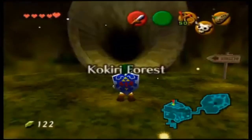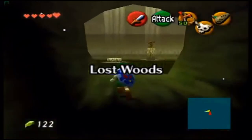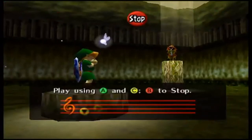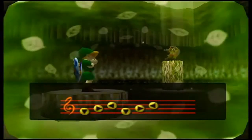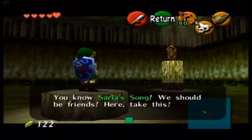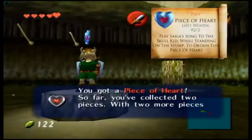Once you're back in Kokiri Forest — by taking a path that does not lead to another path in the Lost Woods — head to the left. Hop on the stump and play Saria's Song. The Skull Kid will say: 'You know Saria's Song — we should be friends, here take this,' and he gives you a piece of heart. We've now collected two pieces of heart.